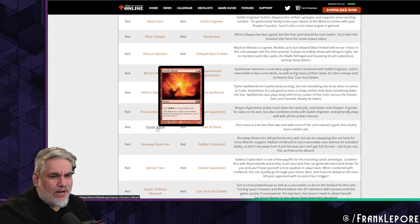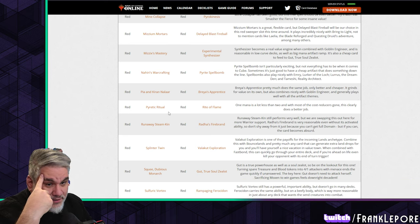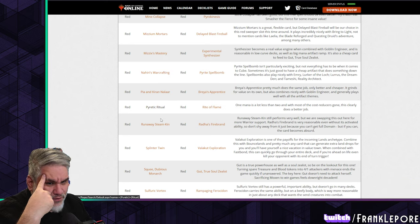Ritual out for Rite of Flame — same thing, just netting one mana, but Rite of Flame costs one less. That makes sense. I'm surprised Ritual was never in here for this purpose.